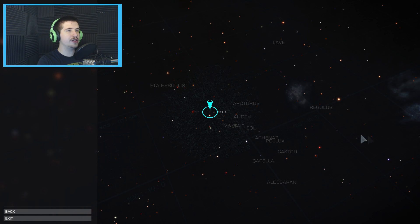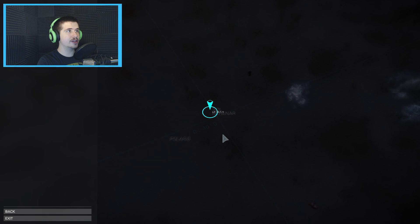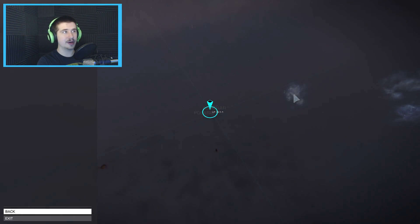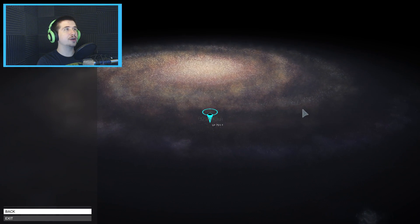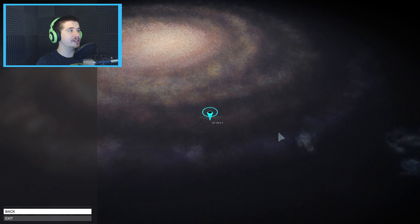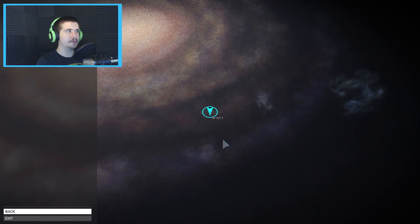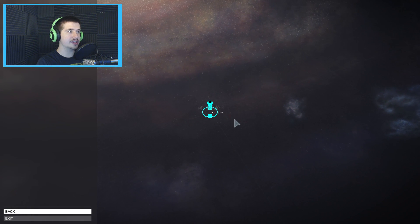Let's zoom out a little bit more. This is ridiculous - I don't know that I'll ever even make it out here, or to any of these stars. Let's just keep on zooming out. This is just a ridiculous amount of space. This is the entire Milky Way galaxy - that's the galaxy we live in right now, and these are all real places. I believe it's kind of randomly generated, but this is how many stars there are in the actual Milky Way galaxy.